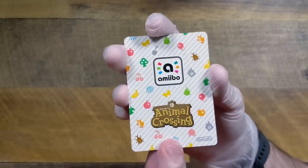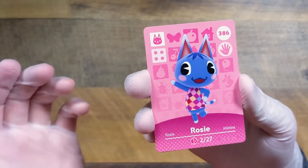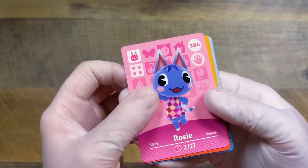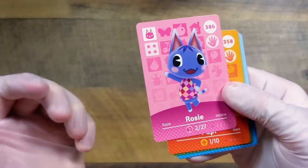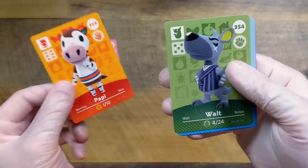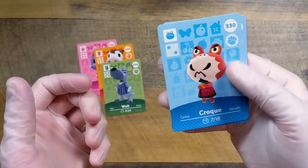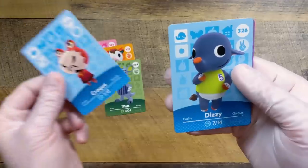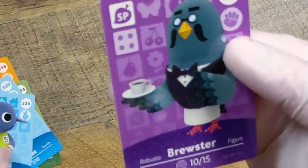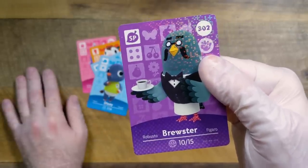The last six cards — our first duplicate I think is Rosie, so maybe I can sell that on eBay for some money. We got Poppy. We got Walt again. Croak — that's cool. Dizzy again — oh man, this last pack is all duplicates. But then we found him — we did it!